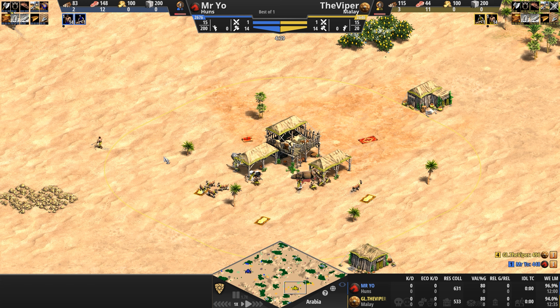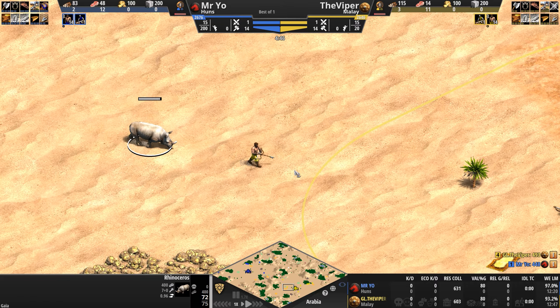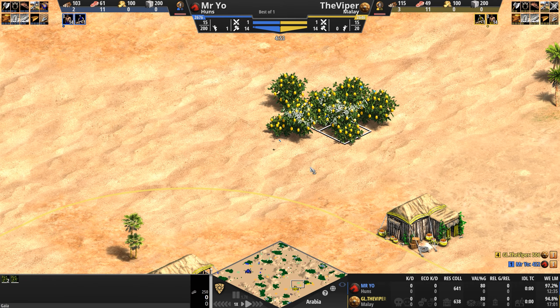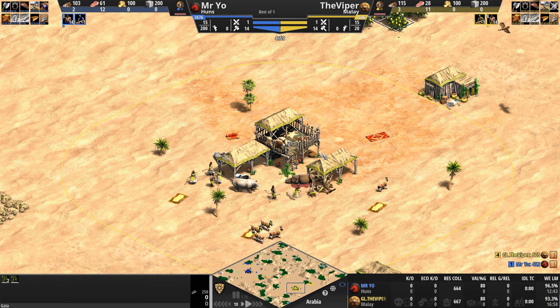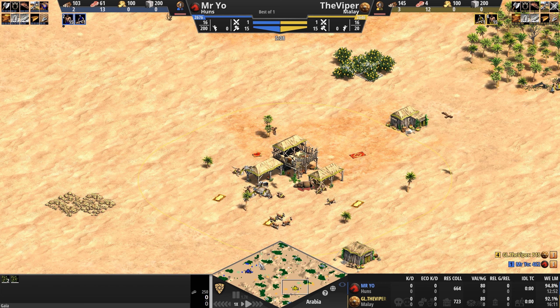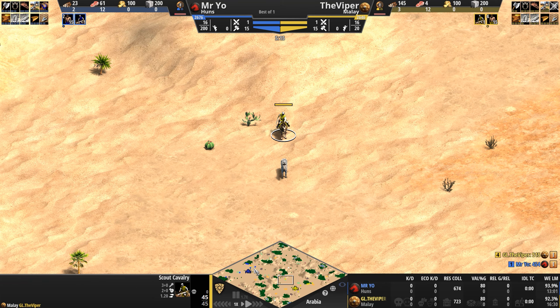Which means you can rush to the next age, or if you prefer to focus on your economy — maybe a rhino or two, gather some lemons, play with the pretty blue butterflies — and then catch up to your opponent. You are free to do that as well. At 14 to 15 villagers apiece, good time to take a look at where the bases are located.